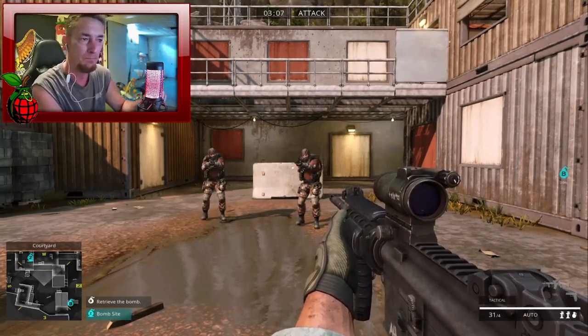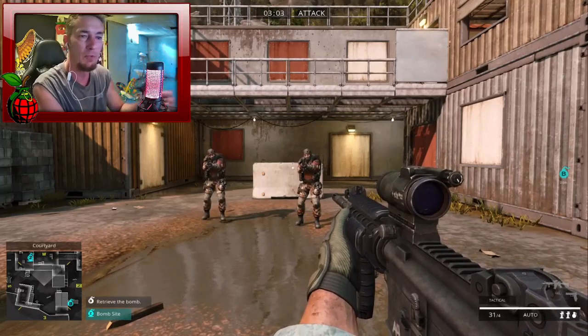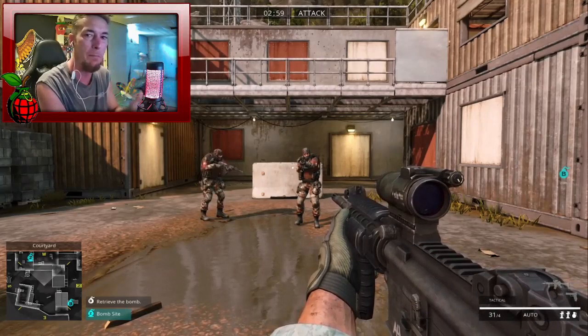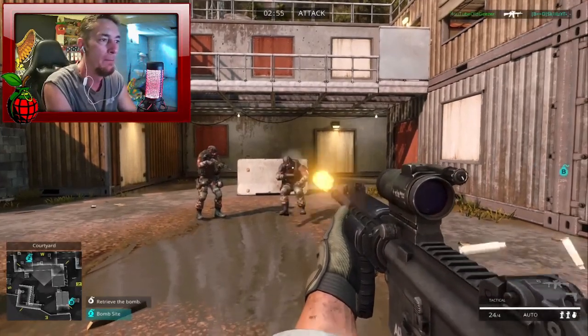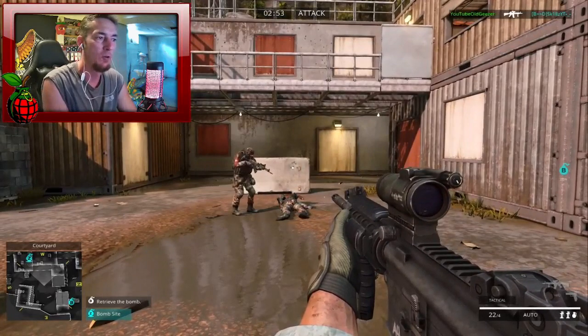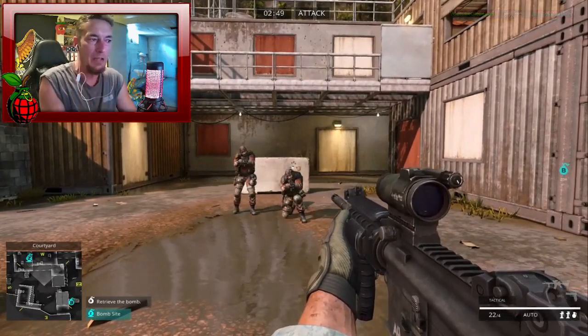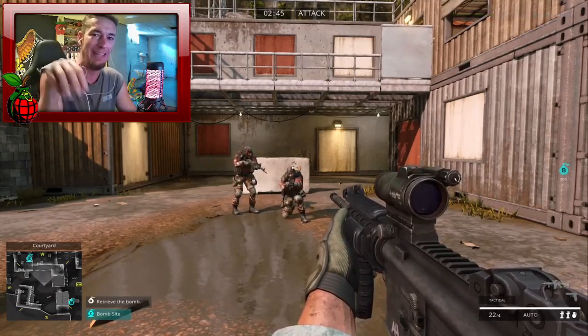So I'm going to shoot one of them, he's going to die, and then Stubby is going to come up to him and stand and revive him. I want you to see where his body is after he's revived. So now he's going to revive him.